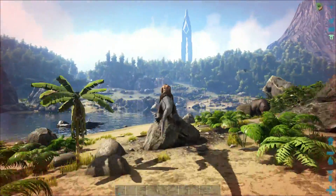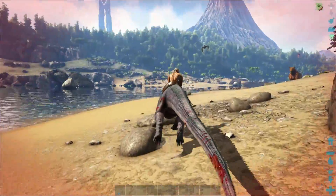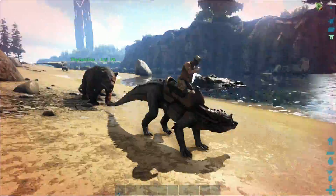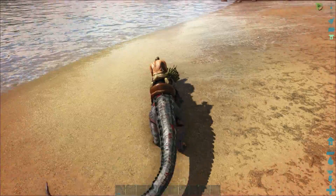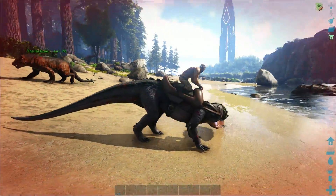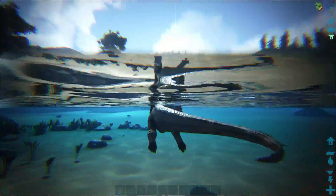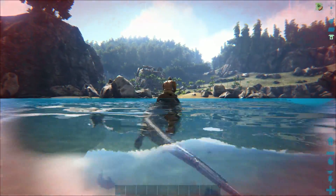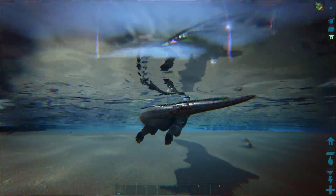Hey there's one - that was well worth it. What we're going to do is carry this guy to safety. I don't know where safety is but it is definitely not the Redwoods. Let's get in here and swim away - this is why I brought a Kaprosuchus, so I could literally carry him away and tame him somewhere else. Unlucky piranhas, you can't get me.